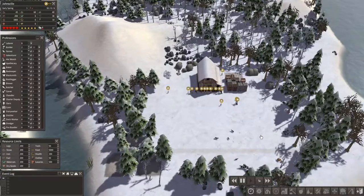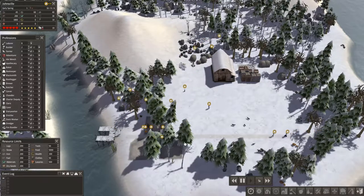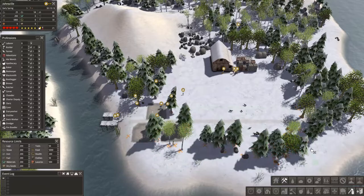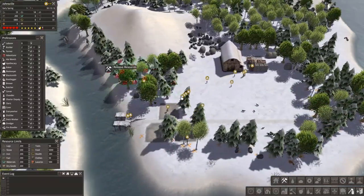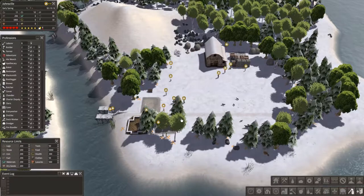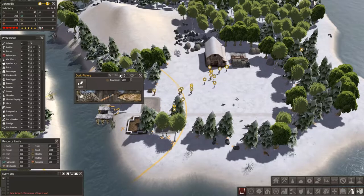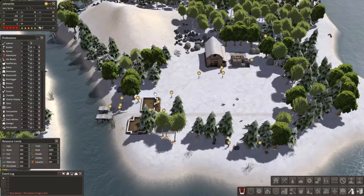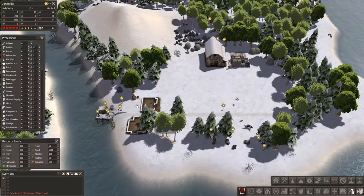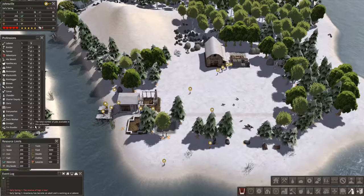Alright, everybody's got working assignments so get to work. Let's bump the speed up — we'll just go with 5x. Get everybody going. Let's go ahead and remove the rest of these resources. Iron's going to be kind of a trick — there doesn't seem to be much iron in this area. Let's get four people working. Get that storage and those houses built.